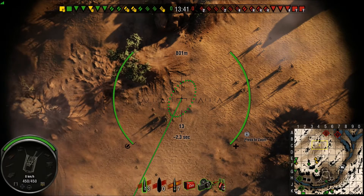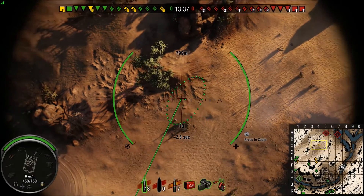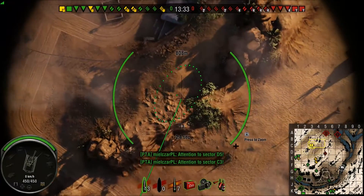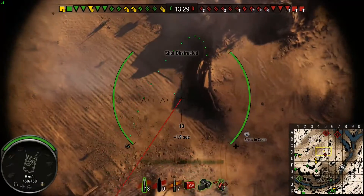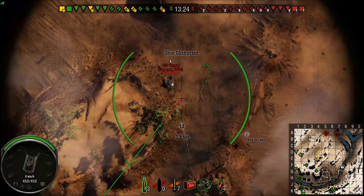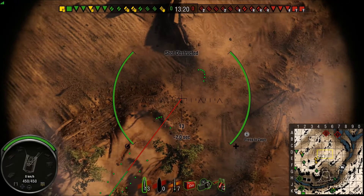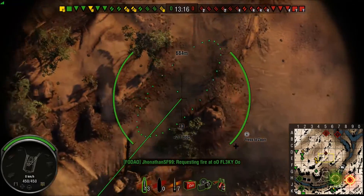We're trying to figure out where the enemies might be. I told them the enemies are probably going down behind the O, at B2, trying to stay below ground as best they can. But there's a .257 Heavy right there — he's in the one spot I can't hit right now. He's right behind that rock face, and that's a problem we run into quite a bit on this map.